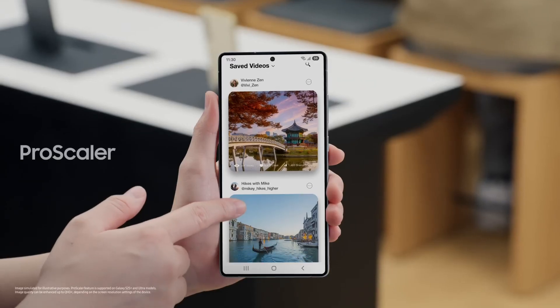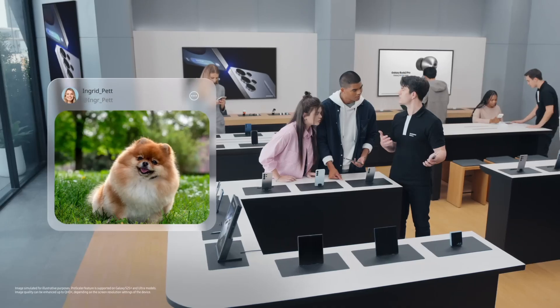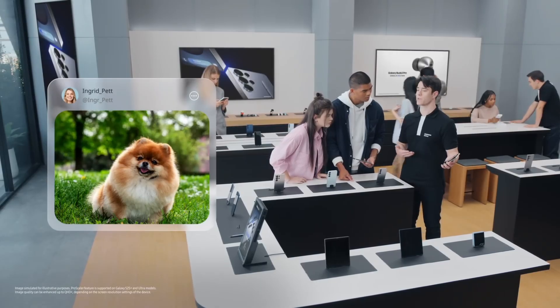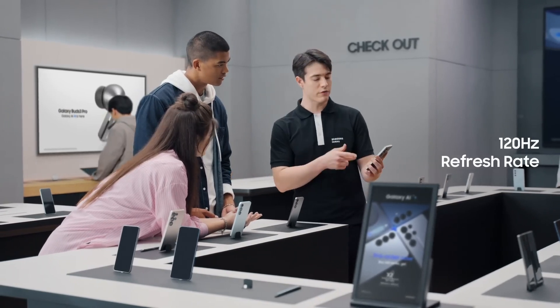So cool. Literally. There's a lot happening beneath the surface. And above the surface, it's even better. Check out that display. S25 uses a built-in ProScaler to make everything on your screen look true to life. It uses image enhancement algorithms to increase quality by up to 40% for all your content, not just gaming. I can't believe how sharp it is. With 120 Hz refresh rate, everything you do looks crisp and clear.